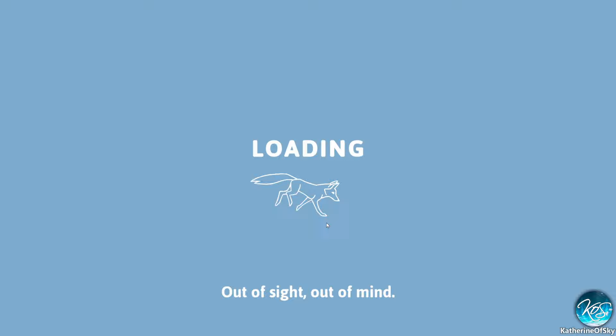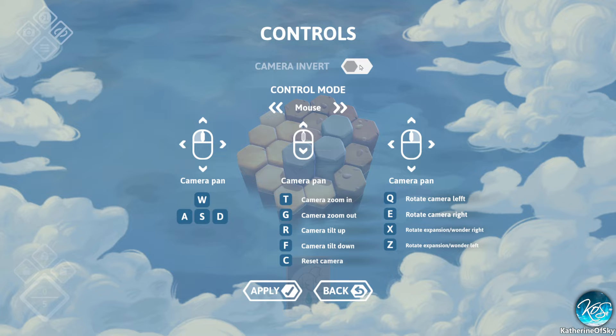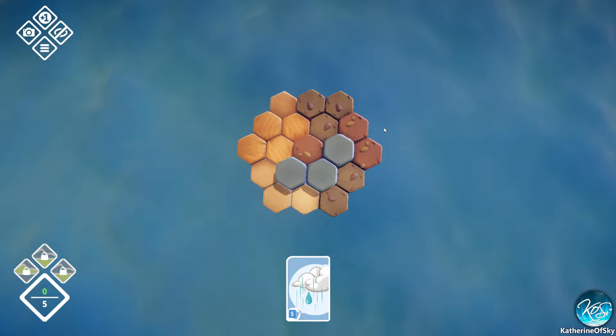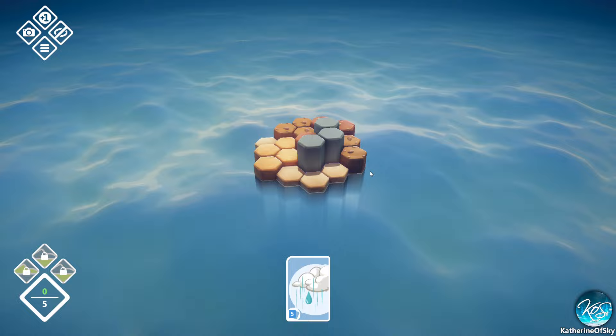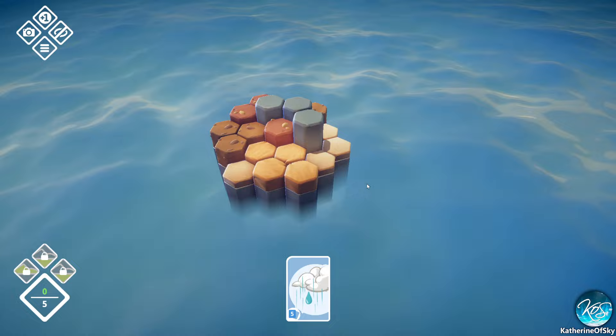Look at this running fox! Also huge props on the music - it sounds amazing. However, can we please have the option to invert camera axes individually? I want to invert the up/down, but if I do that the scroll is inverted too, and scroll is more important. I would love the option to invert one or the other individually.